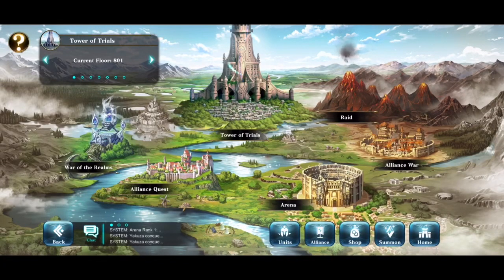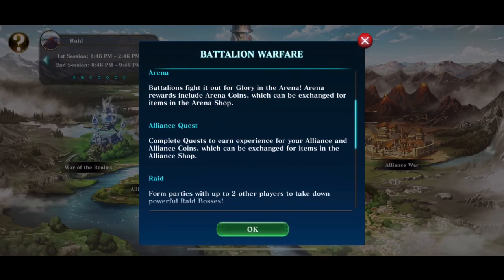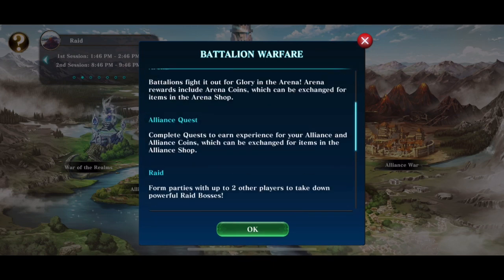Hey guys, welcome back. Today we're going to be making a video more directed towards people new to Evertail, but the video title is the Magical Golden Question Mark. If you see it on the top left of the screen — not the rotation thing — but right next to it is a gold question mark. These things are everywhere in this game, and if you click it, you get explained everything about the current screen you're on. So right now we're on Battalion Warfare.